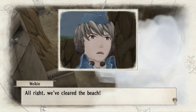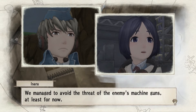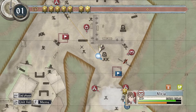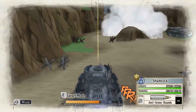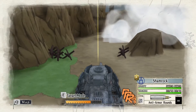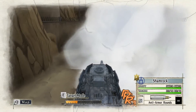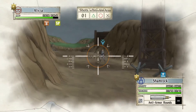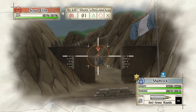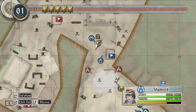Alicia has a potential called Double Movement — it procs whenever her entire AP bar has run out. No matter if she started with full or not, she gets a full bar of AP back. We cleared the beach and managed to avoid the threat of the enemy's machine guns, at least for now. And we got a nice tank headshot — we got this medium tank.